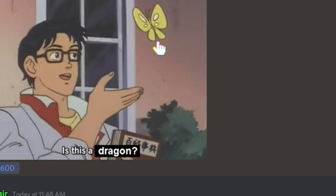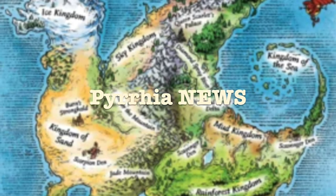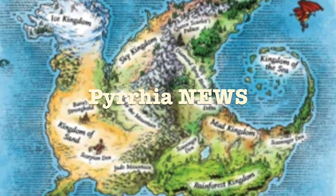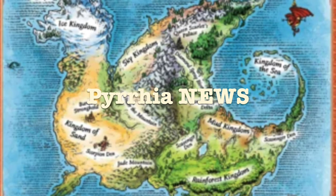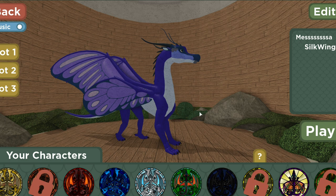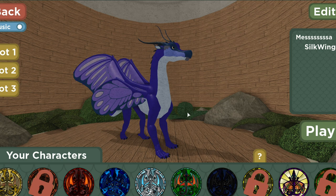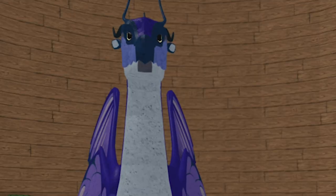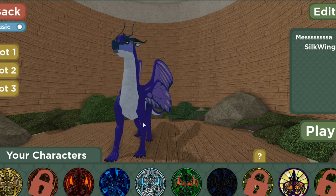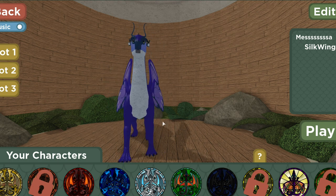Is this a dragon? I don't know, is it? Kind of doesn't look like one — oh wait, it is! Look, it's a butterfly dragon! Look at that beauty. Even the birds agree. My dog does not — I don't think she likes him. But look at him, he's so majestic. Now if you'll excuse me, I'm going to spend two hours designing this dragon and then playing it.